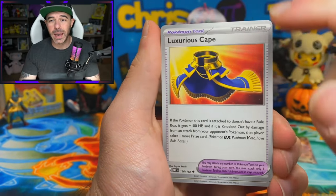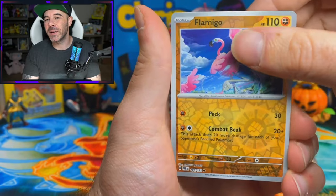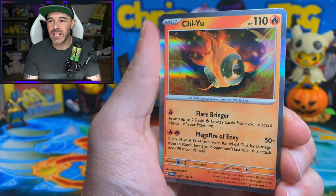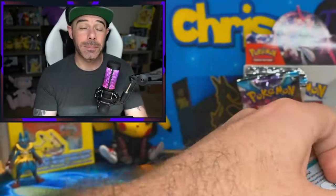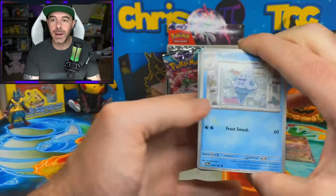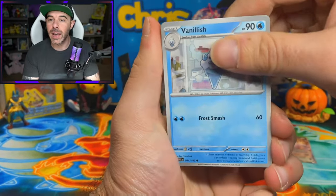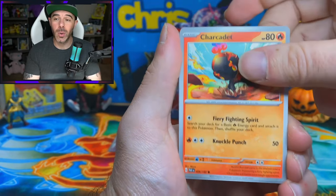We have Knackle Stack, Luxurious Cape - which also got a gold treatment - Ambipom, Snorlax Doll, Flamigo. We have a Honage Reverse and a Chi-Yu. Let me know down in the comments if you are just a collector, if you're a player of the game, or if you do both. I know me personally, I do play the game - I don't play as much as I used to, but I definitely go back and forth between playing the game and just collecting.